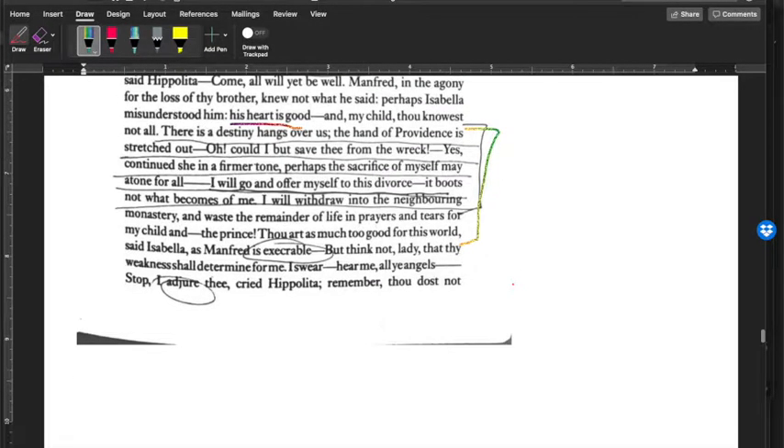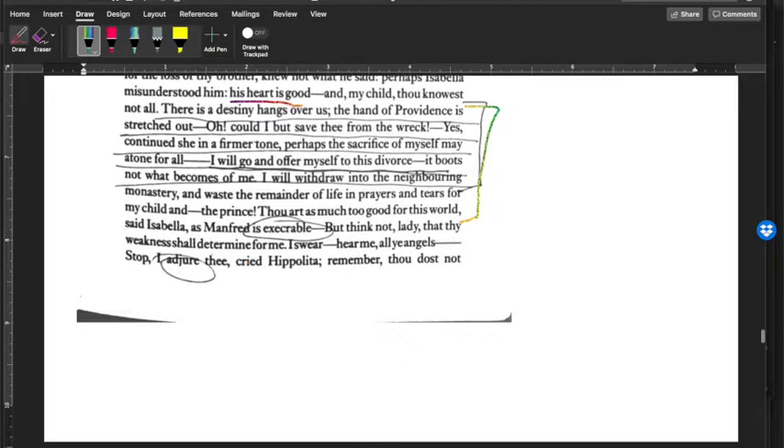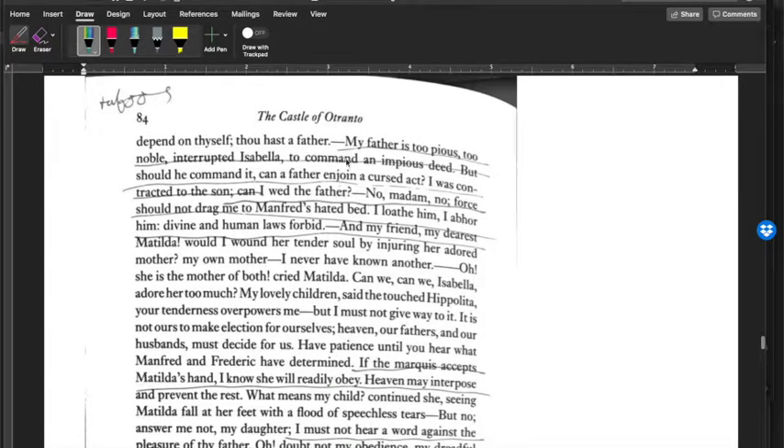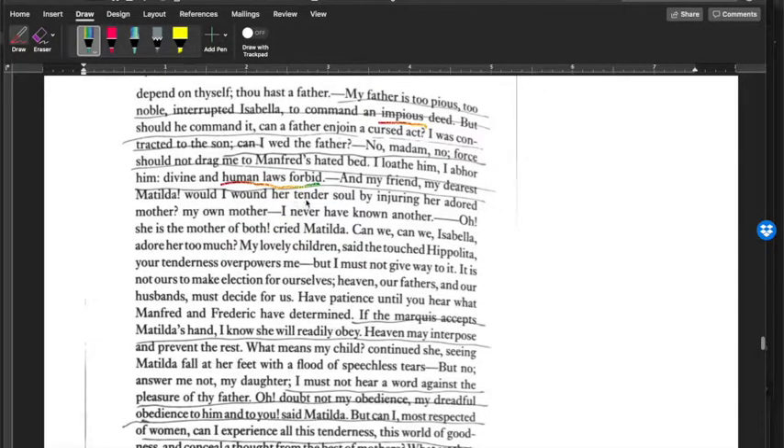Isabella responds: 'Thou art as much too good for this world as Manfred is execrable — execrable meaning hateful. But think not, lady, that thy weakness shall determine for me. I swear—' Hippolyta interrupts: 'I adjure thee! Remember, thou dost not depend on thyself. Thou hast a father.' Isabella: 'My father Vicenza is too pious, too noble, to command an impious deed. But can a father enjoin a cursed act? I was contracted to the son — can I wed the father? No. Force should not drag me to Manfred's hated bed. I loathe him, I abhor him. Divine and human laws forbid.'